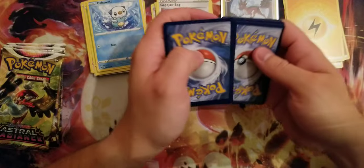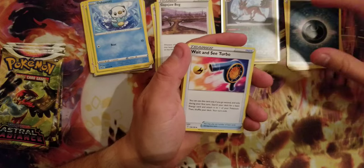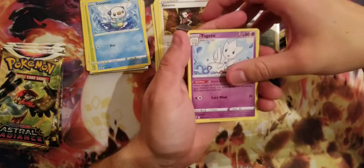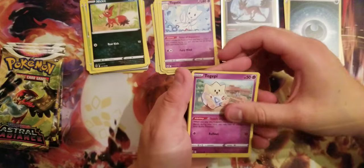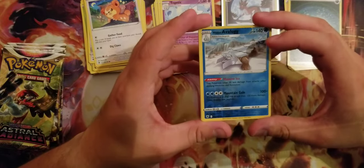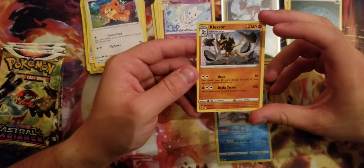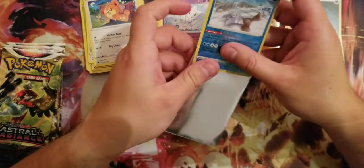Promo code for the online games: 1-2-3-4. So Dark Energy, White, Roxanne, Tinkatink, Chatot again, Magnemite, Teddiursa, holo reverse Hisuian Avalugg — and a really beautiful card of Kleavor. Nice, I like it, so beautiful.